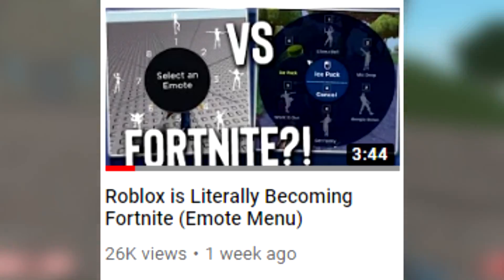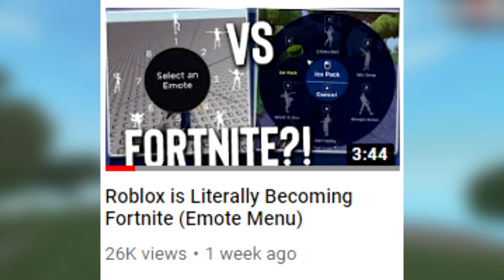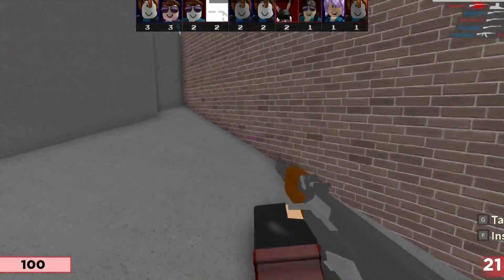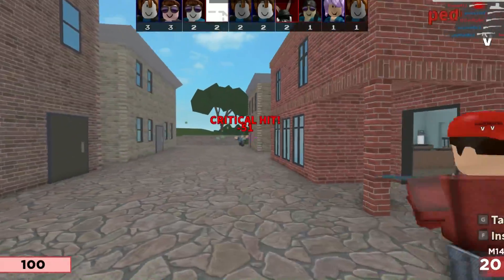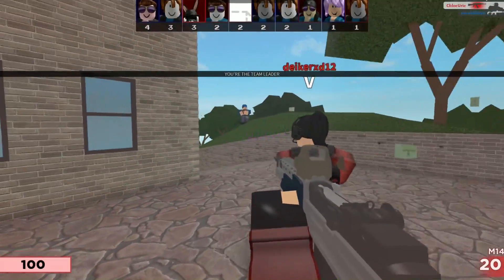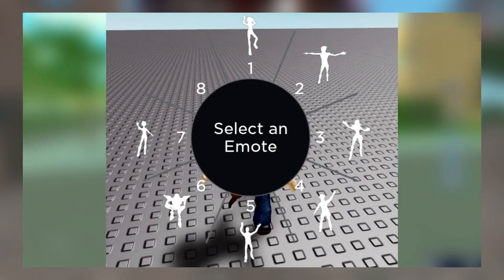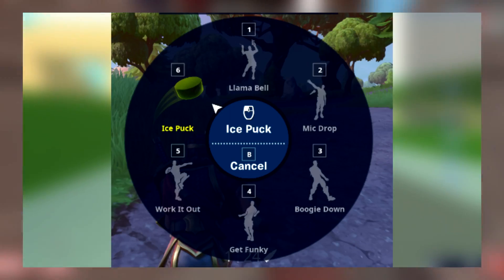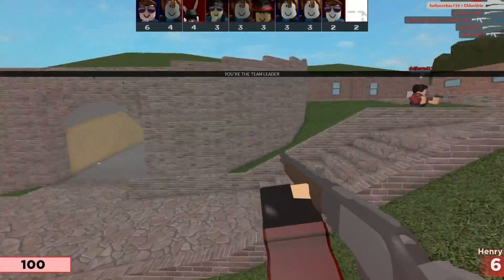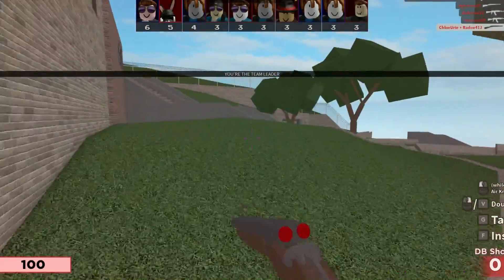You guys probably saw the video I made a few days ago explaining the fact that it was leaked that Roblox are currently creating an emote menu, and they will most likely eventually add that menu to all Roblox games. It has been revealed that Roblox are releasing some kind of emote wheel menu thing that happens to be very similar to the one seen in Fortnite. The emote menu wheel that Roblox are currently creating looks remarkably like the one Fortnite has.